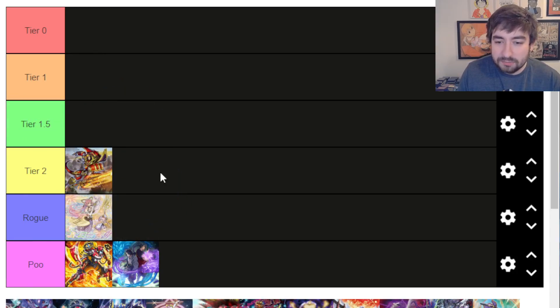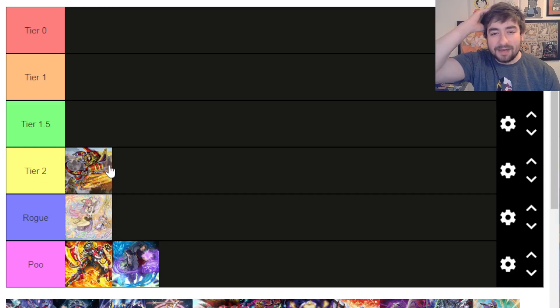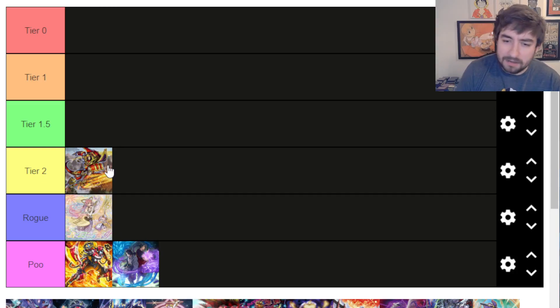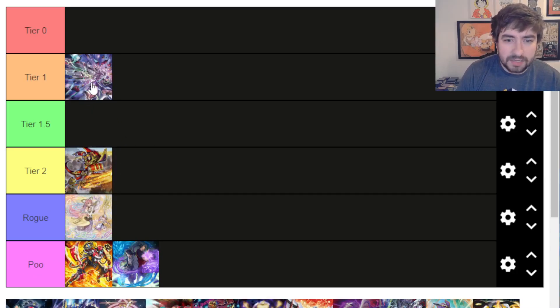Sword Soul doesn't really move for me — I'll leave it in Tier 2. This can honestly arguably be top of Rogue because the new decks that have come into the game might push Sword Soul down a little bit, but I'll leave it in 2 for now. They get a new spell that's like a removal card, but I don't think it changes anything or anyone's going to play it. Kash Tira still sits in Tier 1 until we get a ban list. The new card for them doesn't change anything either. They sit right where they've been for the last couple months, which is Tier 1.